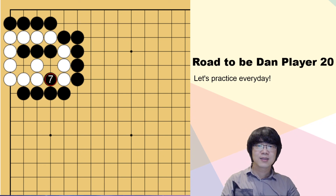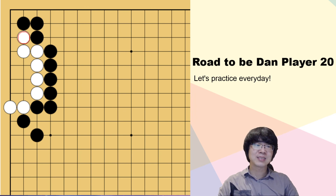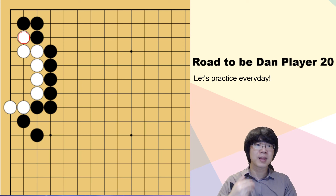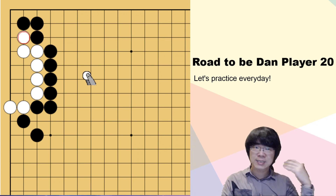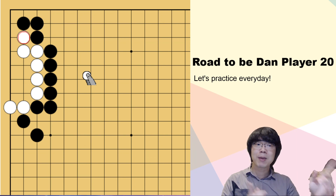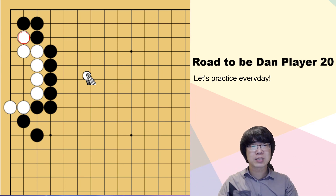Okay, next one — this is your homework. This life and death is not really easy; you may have many first feelings. The reason I prepared this question is that it's a really quite common shape in life and death. But the correct answer always depends on the liberty from outside — which means the correct answer is always different. My main point is that life and death is not about memorizing. Just keep reading, understand, and think again.